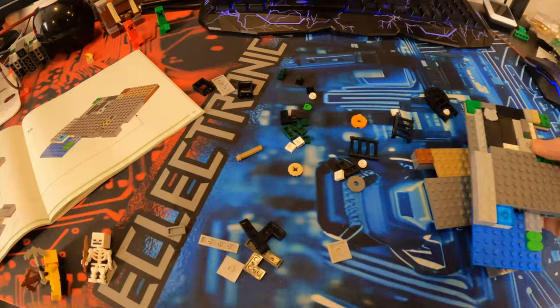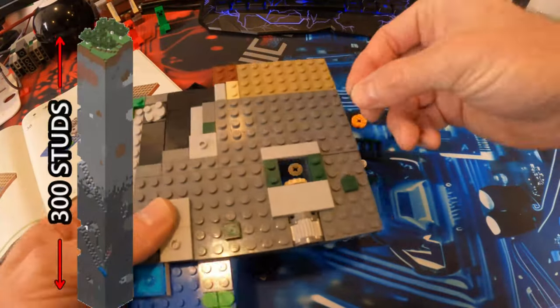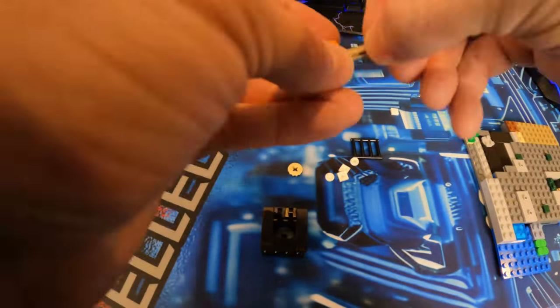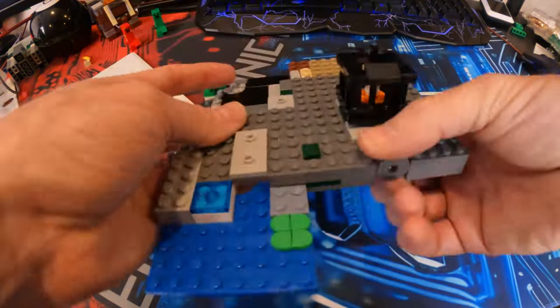After that, I'm building a full size chunk around the motherboard with multiple biomes and cutouts. I'm real excited. This is going to be 300 studs high on a 32 by 32 base plate, so it will be the largest mock build I've ever done, and it will be a massive computer case. I plan on integrating at least four cooling fans to the chunk to keep the PC hardware cool.